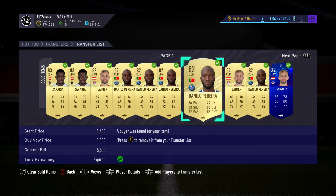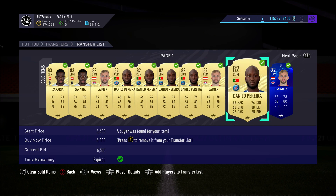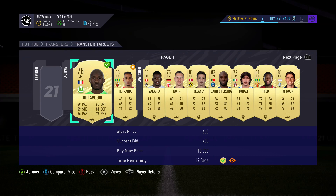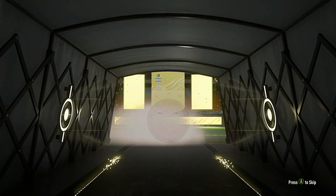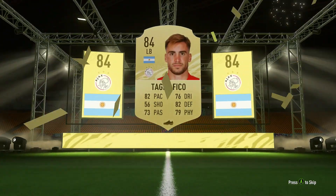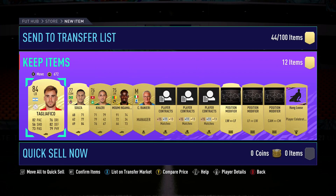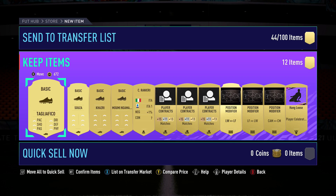The premise from the previous method is very similar. We are looking at players that are slightly different compared to their default card version. Last time we looked at a change in the player's position; this time we are looking for a change in chemistry styles. When you open a pack and get a player, the card will always have a basic chem style. To change it, you need to buy one on the transfer market or find it in packs — exactly the same concept as position changes.